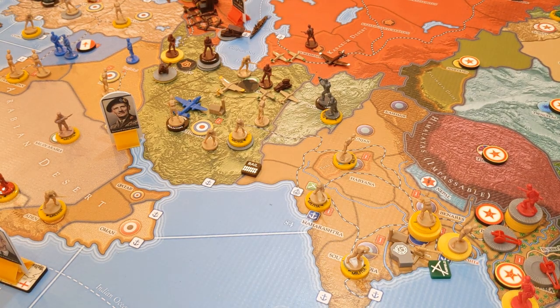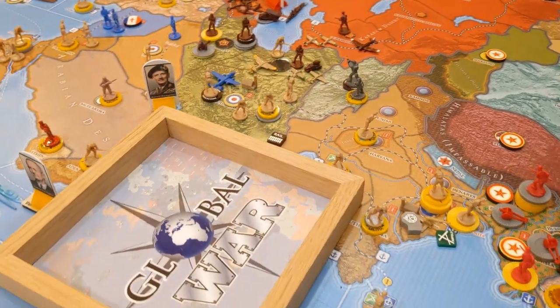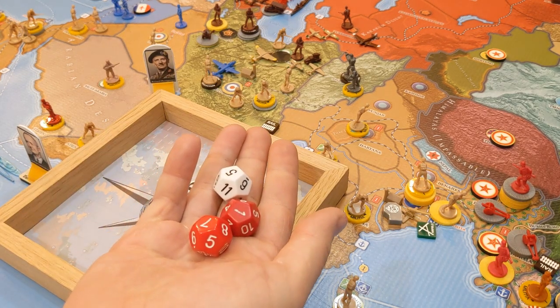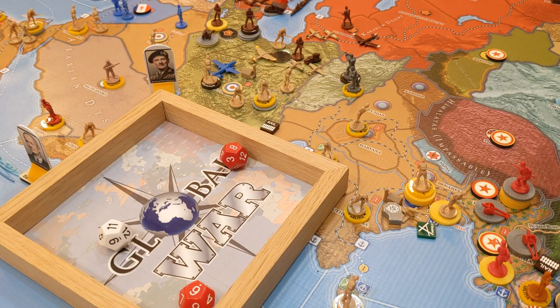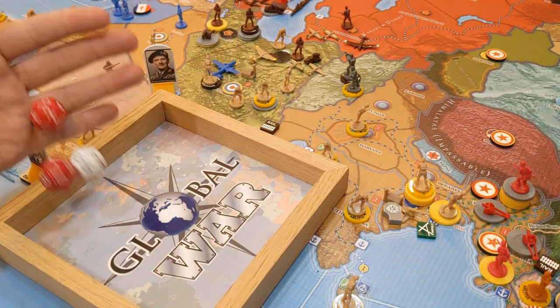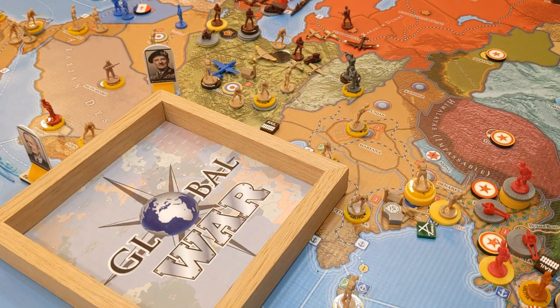First battle is Turkmenistan. The defending infantry rolls white dice, the two attacking aircraft roll red. Round one: one hit against his units - he'll probably want to remove his air transport. Round two: success - we've wiped out his force in Turkmenistan with no casualties of our own. That was a bit of a risky attack that paid off.